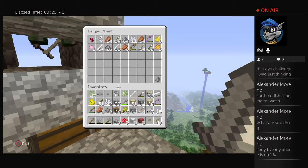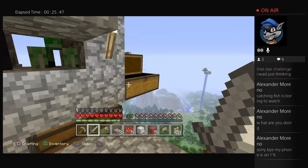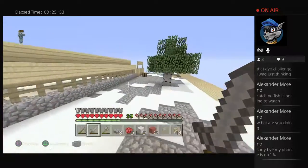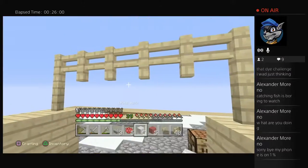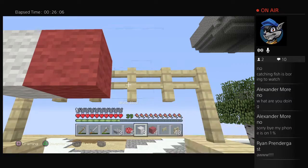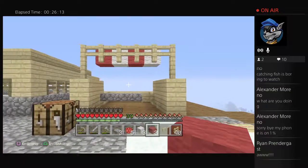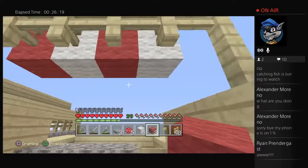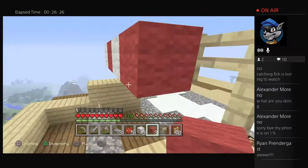Doesn't look like we're getting any string for a little while. Oh, we got a power bow or an unbreaking bow — that's cool. But anyways... What if I do like red, white, red, white? Oh yeah! That's giving me a very medieval type vibe. I like that. What do you think Ryan? Do you like this? Do you think for the roof I should alternate red and white — make like a checkerboard out of red and white?